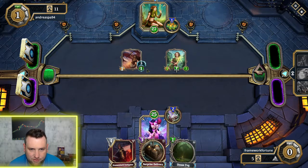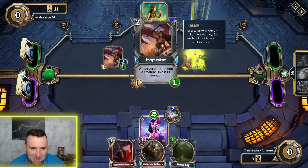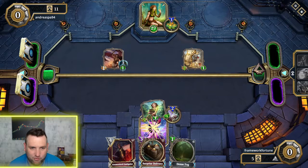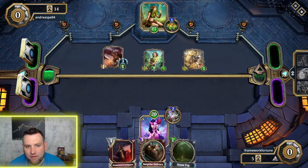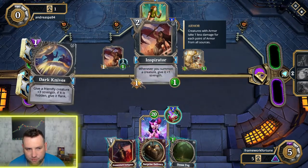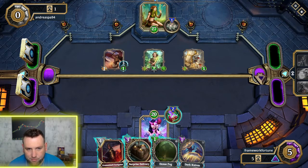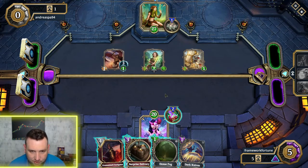This guy just played one of the more powerful cards — the Aspect of Pangolin, which has three armor. With armor, the damage you do has to be over three to do any damage to this creature. If you swing with a two-attack creature it's not going to hurt it at all. A two or even three damage spell isn't going to hurt this creature at all.